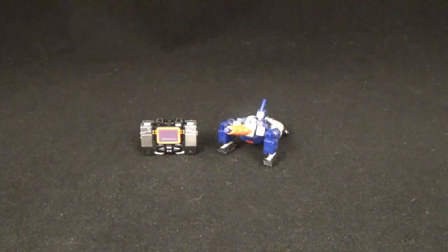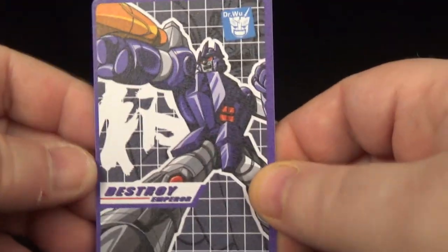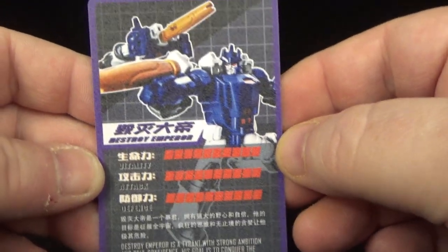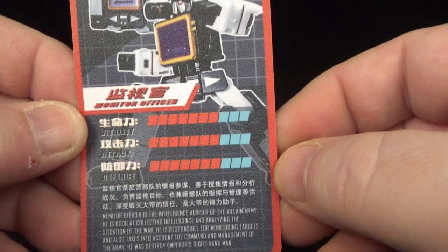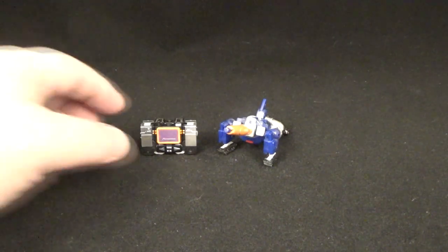Alright folks, there they are in their alt modes and they are tiny. They do come with two cards. Both of them — wants to destroy, rough texture, thin stock — and it does have some stats and everything. Same for Monitor, or Sound Blaster — nice artwork. I like that. Dr. Wu once again, some more stats and everything. That's what they come with.